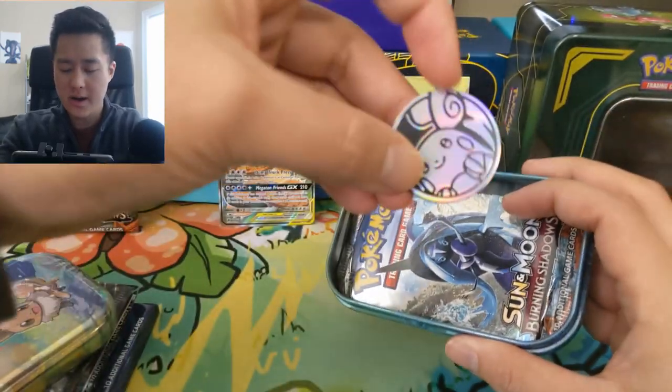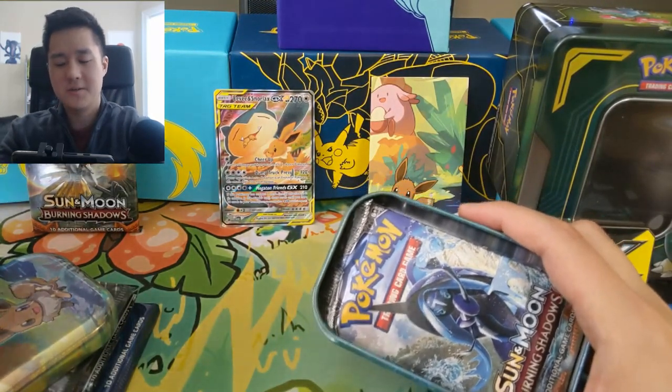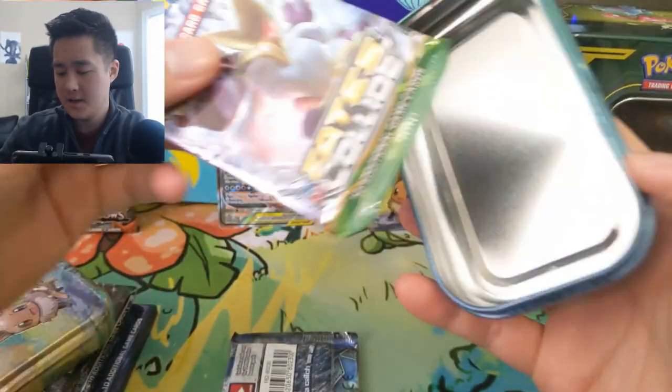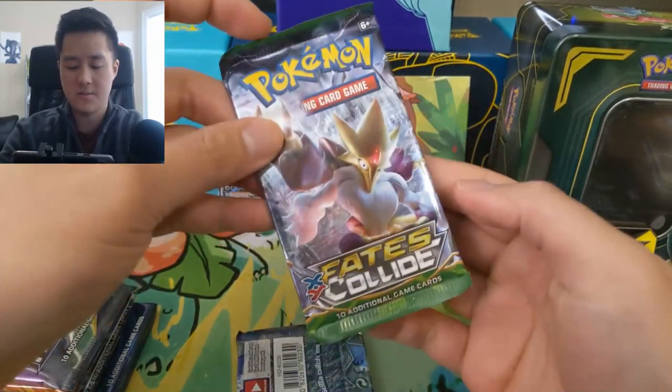We do get a different tin — this is a Lolan Raichu, which feels kind of random since Lolan Raichu isn't even part of the picture. But whatever — let's get into the tin. Let's do the Fates Collide pack first.